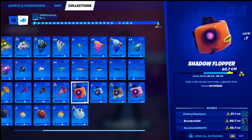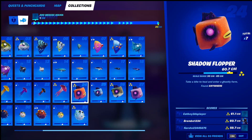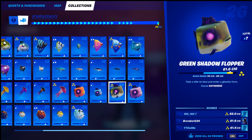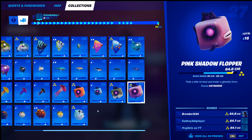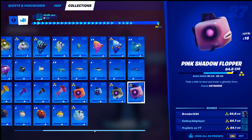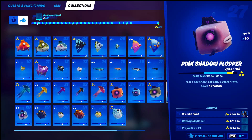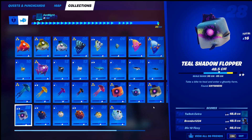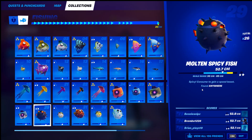Number twenty-four, the shadow flopper — found anywhere, easy to find with a regular fishing rod or a harpoon gun. Same thing with number twenty-five, the blue shadow flopper. Same with number twenty-six, the green shadow flopper, and number twenty-seven, the pink shadow flopper — just anywhere with a harpoon gun or regular fishing rod. Number twenty-eight, the teal shadow flopper — same thing, very easy.